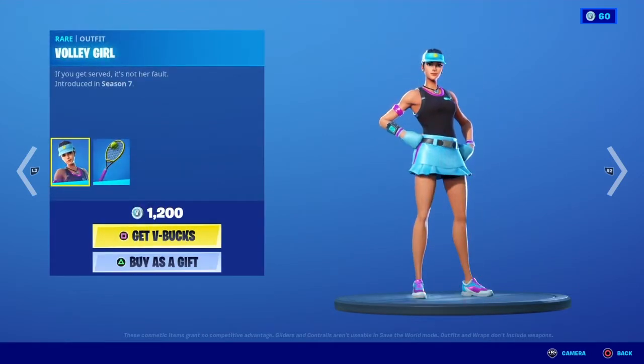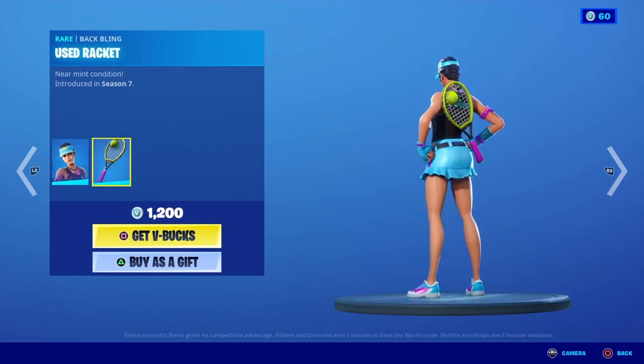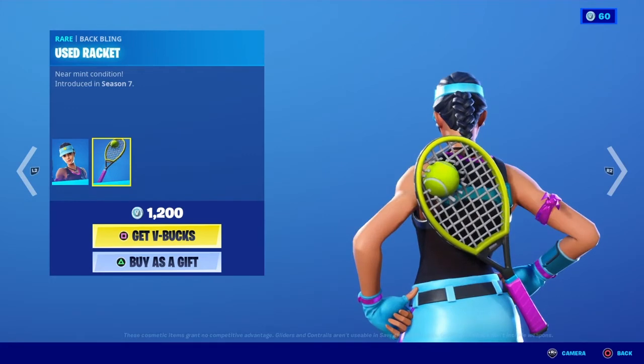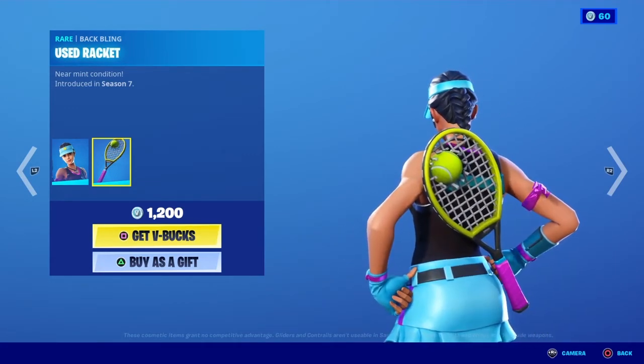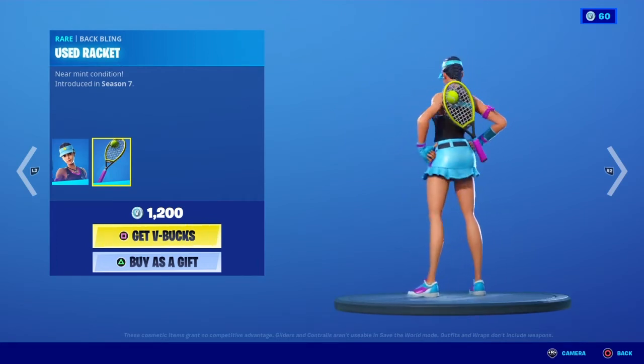Moving on, we have Volley Girl — 'If you get served, it's not her fault.' This skin was introduced in Season 7 and is not part of a set. Moving on to the back bling, we have Used Racket — 'Near mint condition.' The skin and back bling together cost 1200 V-Bucks, and this is what the skin and back bling look like.